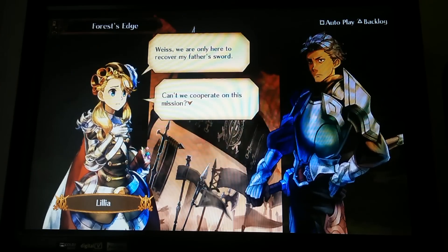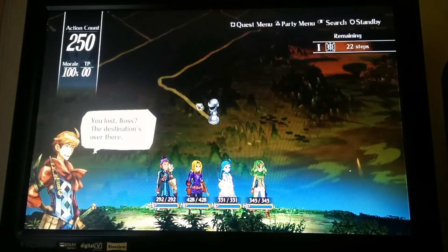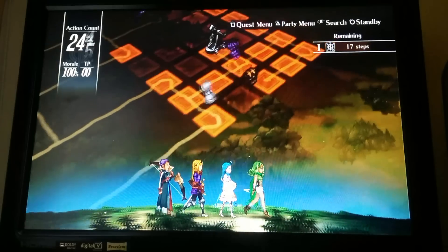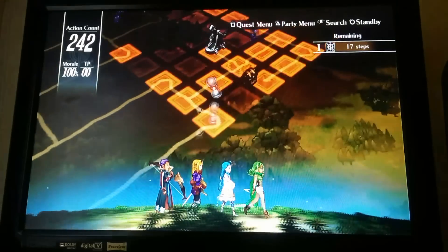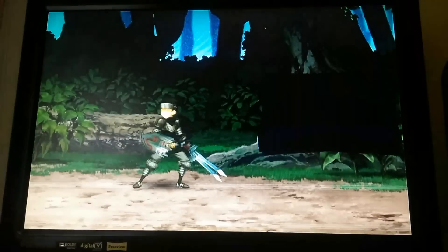As Grand Kingdom is a turn-based tactical RPG, the gameplay constantly switches between two fields. The main part of the gameplay will be in the missions, where you'll move your team across the map on set paths, encountering and fighting enemies. It's very board game-like, especially since your unit is represented by something resembling a chess piece. Maps are often surprisingly large, but mostly linear, with a few different routes and hidden paths to take.